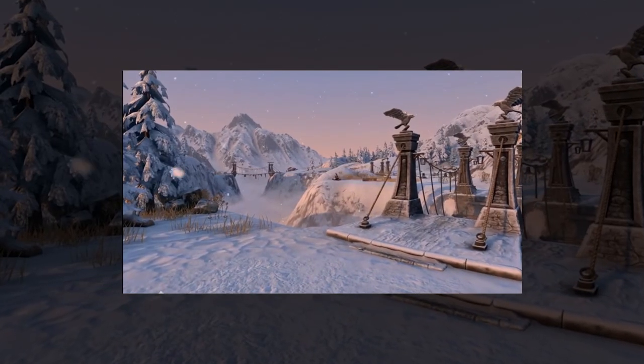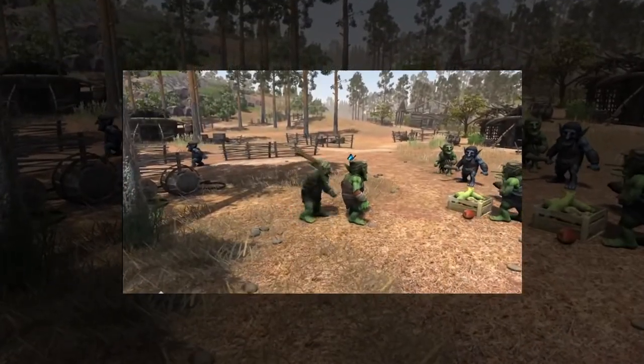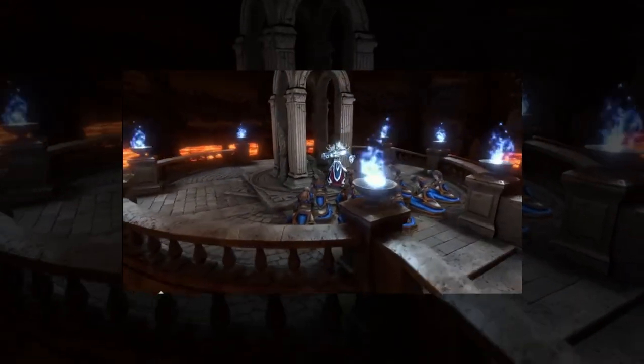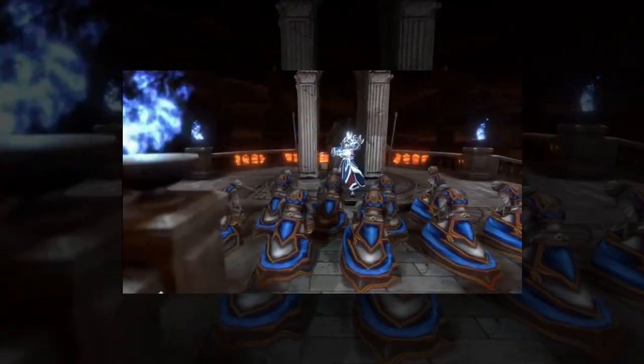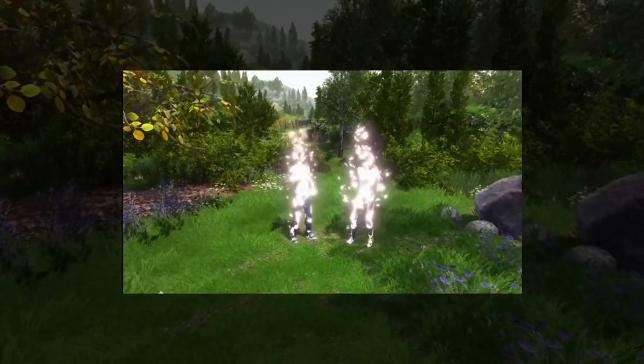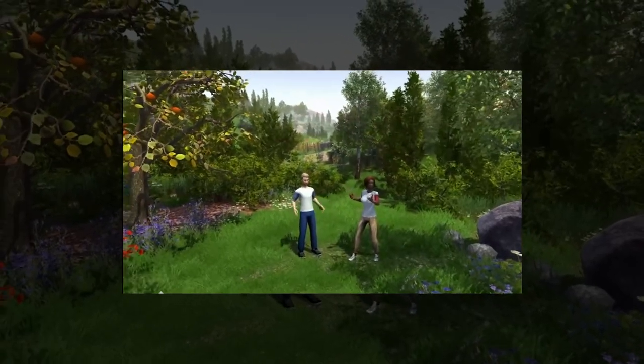Force of Nature 2 Prologue: embark on incredible adventures filled with mystery in a magical and dangerous world. Gather resources, prepare food, build houses and structures, grow plants, tame animals, craft items, fight enemies and bosses, delve into the world of magic, uncover the secrets of the force of nature stone, restore the balance of power, and find a way back home.